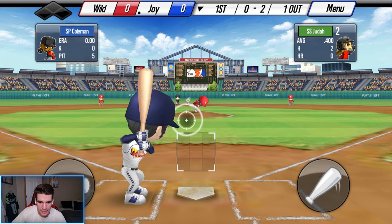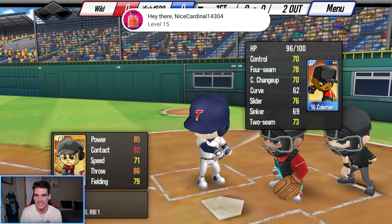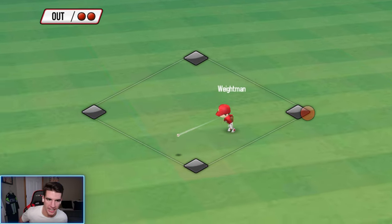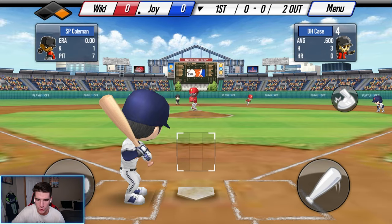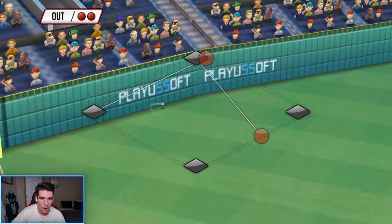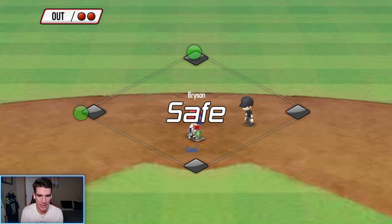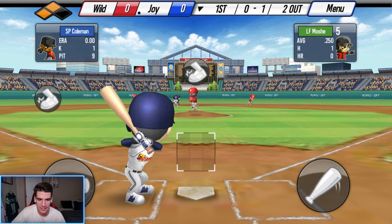Oh-two count, we gotta fight and we struck out with Judah. Two outs, bottom of the first, we got our four-star Noah up — can we homer? We don't homer but that's going to be a hit from him. We got life! Now our two-star Case is up — I need you to do something here. And that's going to be off the wall! Looking for that first home run, it's not gonna score him, but a man on second and third with two outs.